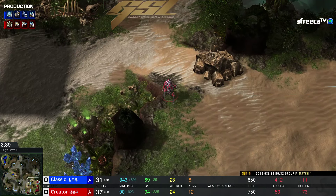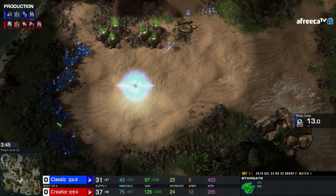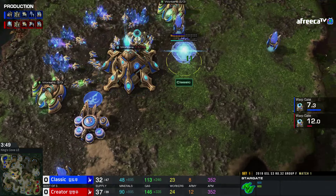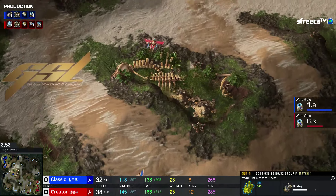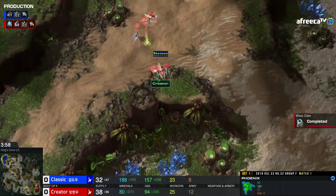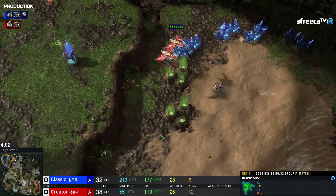Phoenixes are being made for Creator, so if he can stop this Oracle dead in his tracks, he gets a pretty decent advantage here. This was an advantage at one point that we would call almost game-ending. Classic's Oracle is on the run — it's now going to get sandwiched between both the Stalkers and the Phoenixes. Recall's coming down, damage going down really fast, and it is picked off. Huge. Oracle did literally nothing.